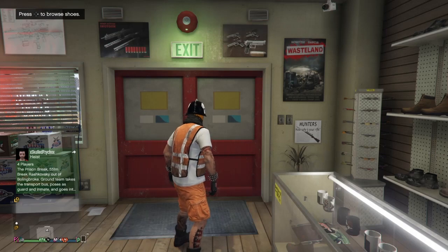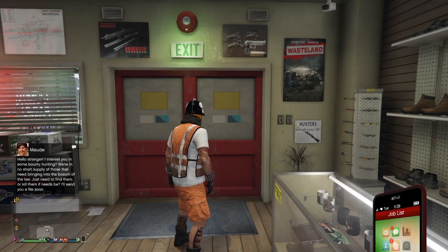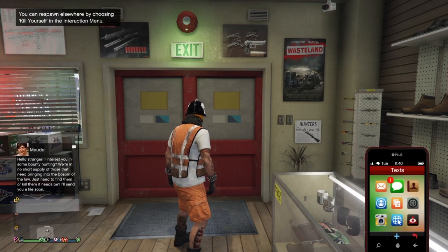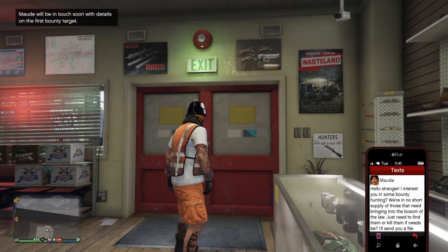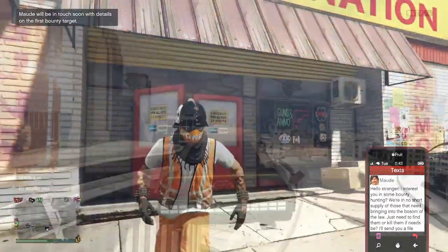First off, you basically just want to wait around in online until you get this message from Maude asking if you have an interest in bounty hunting. Once you get this message, open it up and then wait about 10 minutes and you'll get another message giving you your first location to your first bounty target.